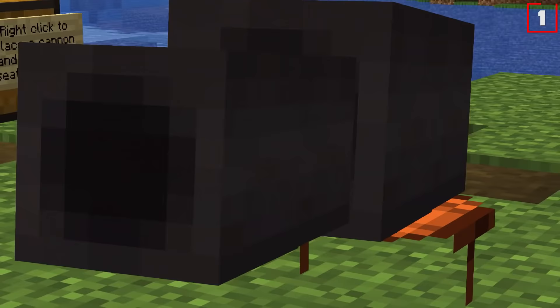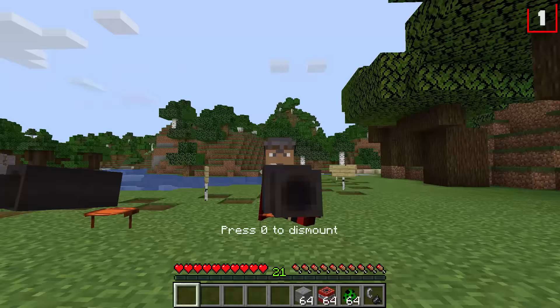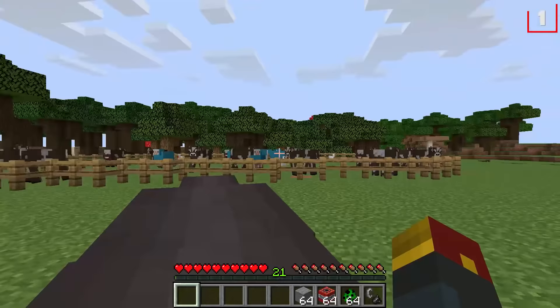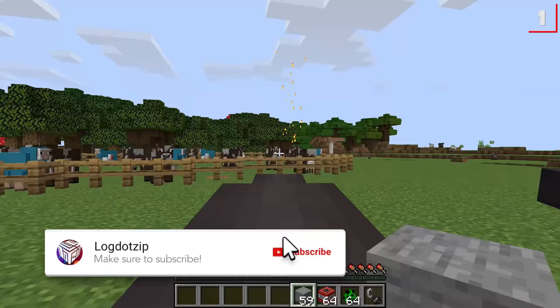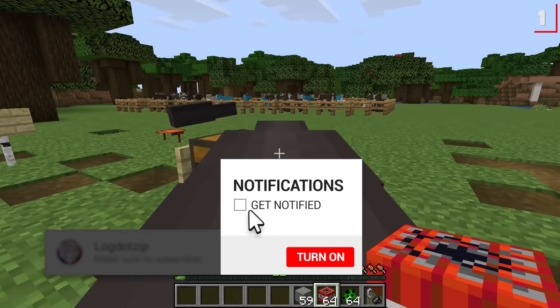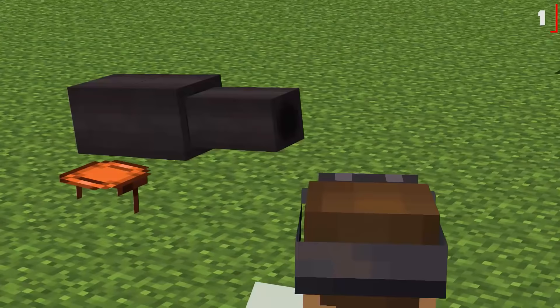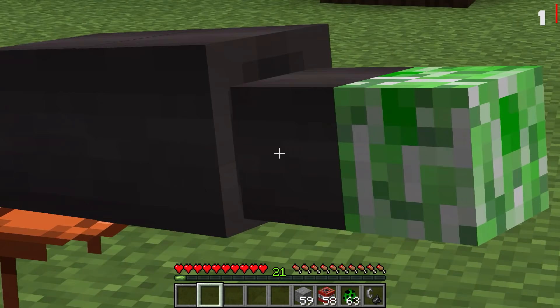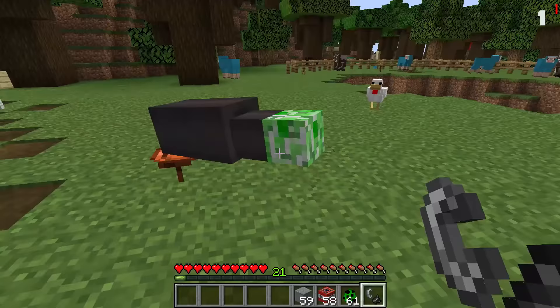We start with number one: siege weapons. Notch originally said that siege weapons would 'definitely happen' because they are 'fun to use and would be kind of fun to see.' So we've got a cannon — right-click to place one down, then get on top of it. You can aim your cannon and fire off a few different things: stone to damage mobs, TNT for a direct hit, or even a creeper that gets stuck inside. Firing away — boom! This is one of the most rewarding experiences I've ever been a part of.